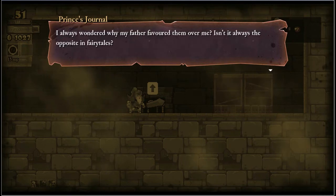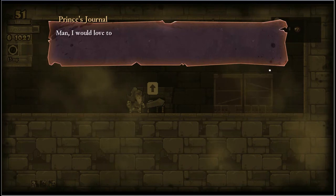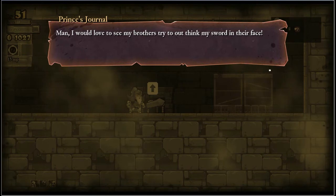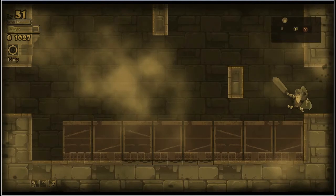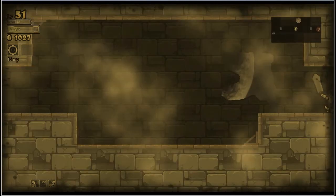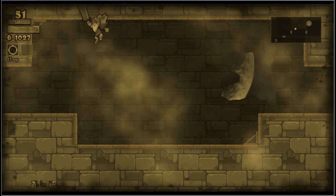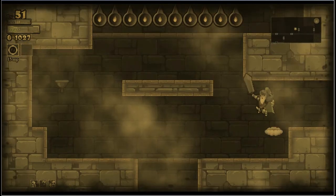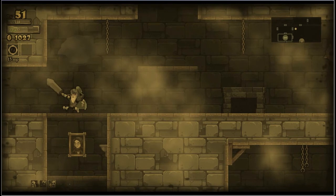These journal entries are scattered around the game. Let me start reading: Prince's Journal, entry 15 - I'll remember being a famous adventurer. My martial prowess surpassed all of my brothers - I'm sure of that. While they spent their days buried in their bookish studies, I spent hours killing brigands and monsters. I always wondered why my father favoured them. The prince is very weird - a very spiteful character.